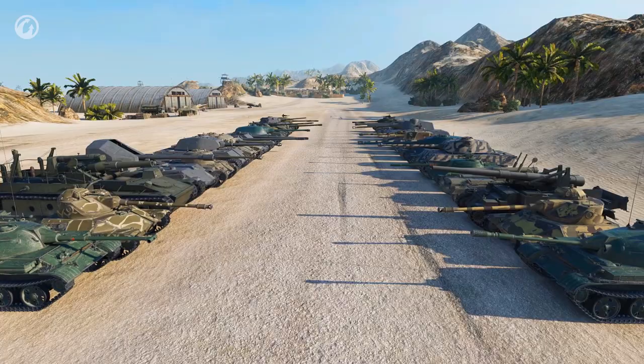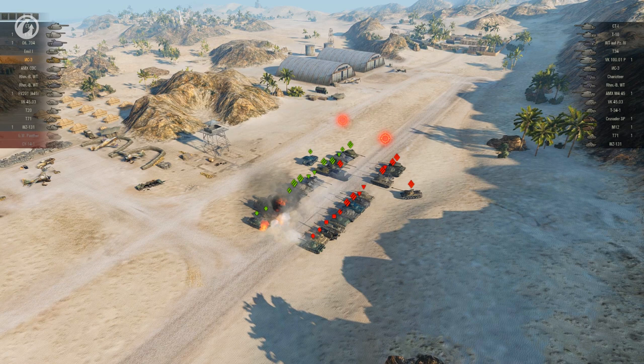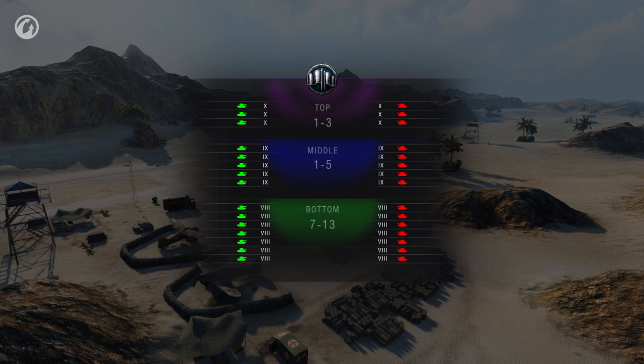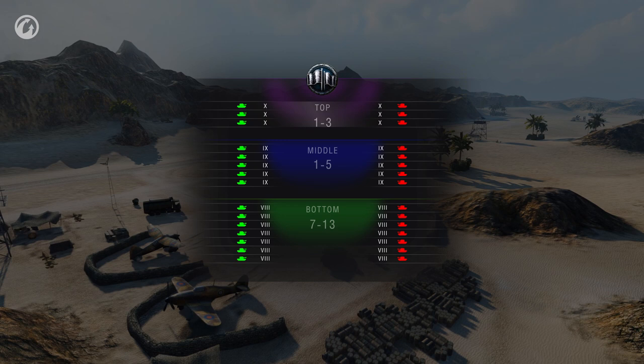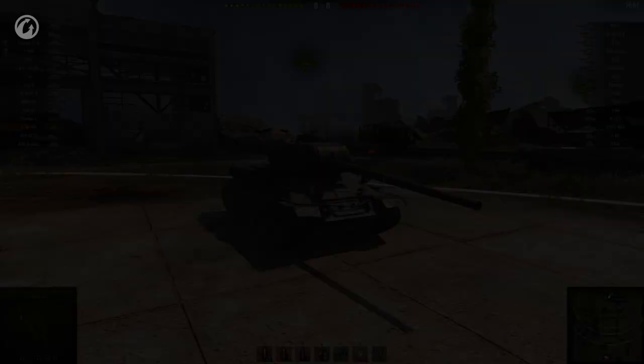Something players have been asking for a long time happened: a new, more elaborate but at the same time simpler matchmaker. The main change is matching the teams by a template. Thanks to this, both teams will have lineups that are equal in strength. Most battles will be three-tier battles. Vehicle distribution can vary, but there are three obligatory conditions: no more than three vehicles at the top; in the middle, no fewer vehicles than at the top but no more than five; and no fewer than seven vehicles at the bottom of the list.